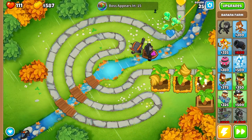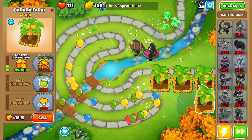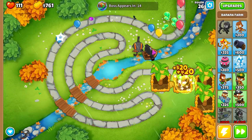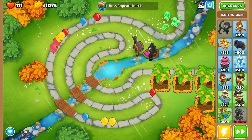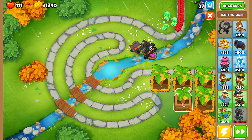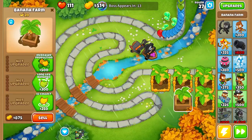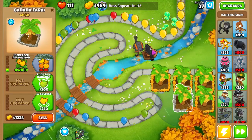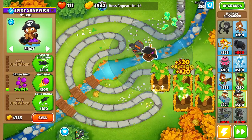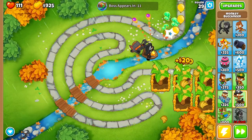What we're going to try to get is five banana farms before round 28, all up to 2-0. Then as soon as we hit round 28, we need some lead popping power. There are a lot of ways to go about that — a simple sniper, glue gunner, 0-0-2 boomer, or something like that. But my personal favorite, especially if you already have a Buccaneer on screen, is to get Hot Shots. First though, we're going to be greedy and get that even greater production on my banana farms. Then we're ready for that Hot Shot — beautiful.